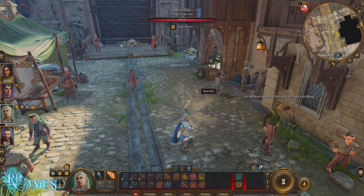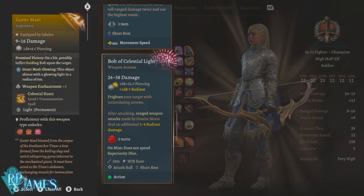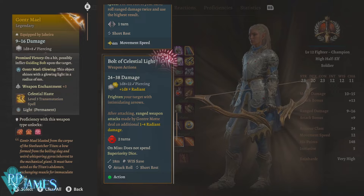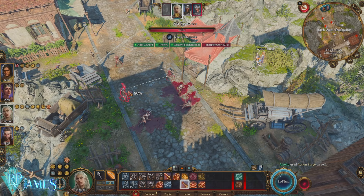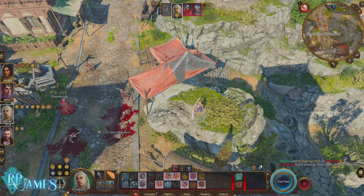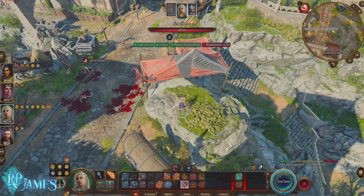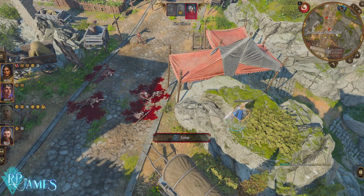My favorite action on this weapon is Bolt of Celestial Light. It adds a flat 1d8 radiant damage to a specific hit and also applies a debuff to the enemy. You want to use this as soon as you start combat or right after a long rest, because it gives you a flat 1d4 radiant damage at all times — the first attack deals 1d8 radiant, and every subsequent shot deals 1d4 radiant damage.